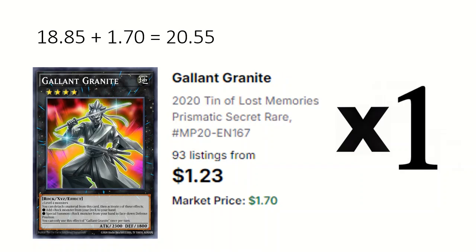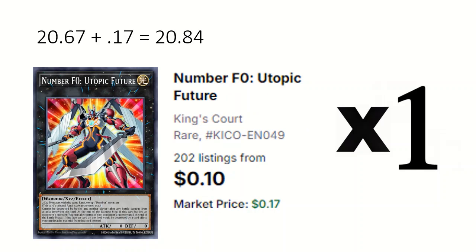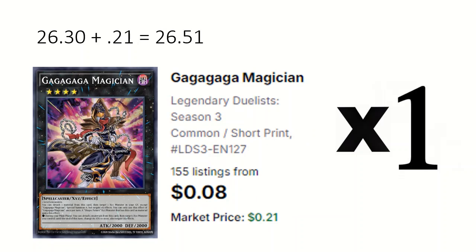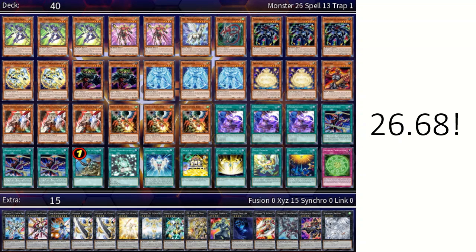1 Gallant Granite: can search for a rock. 1 Abyss Dweller: prevents graveyard effects for a turn. 1 Utopic Future requires two exceed monsters that aren't numbers, used for 1 Utopia Draco Future which negates a monster effect and takes control of it if it was on the field. 1 Gaga Magician: detaches a material to special summon exceeds from grave but negates their effects. 1 Tornado Dragon: destroys back row. At about $27, this deck can make an impressive board if you let them.